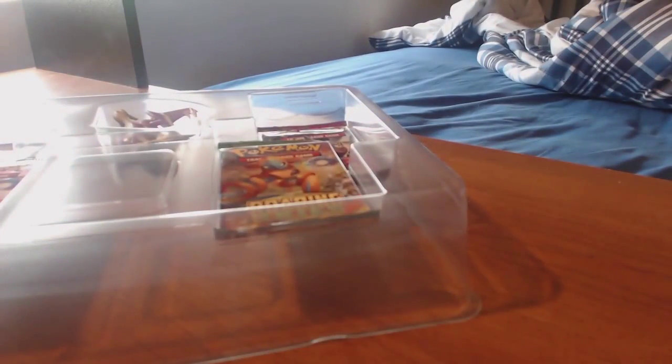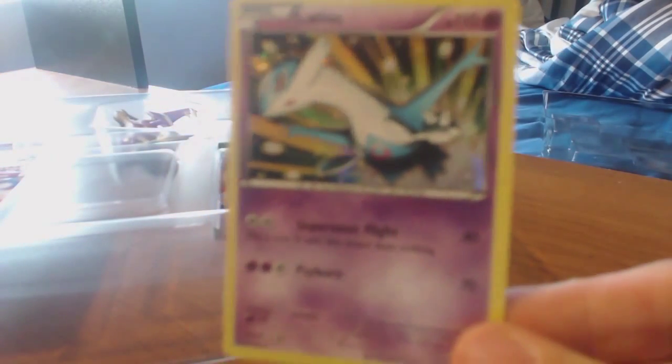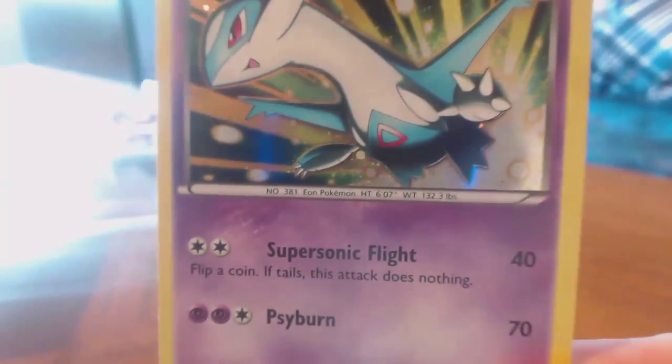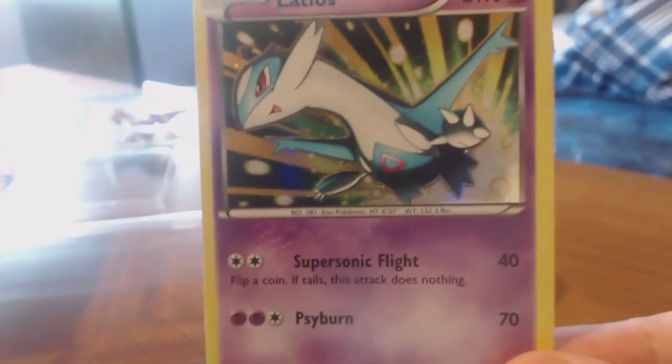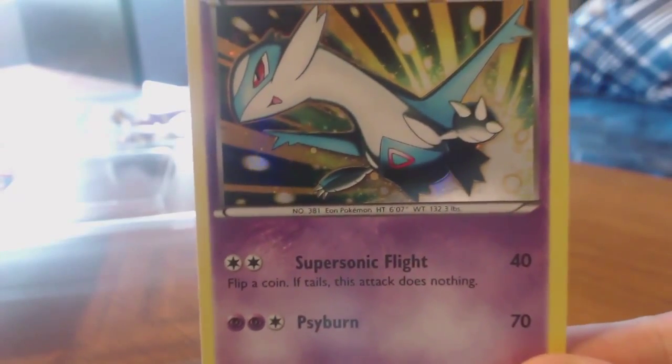Because apparently they use superglue. There's the plastic. We've got the Latios promo there.